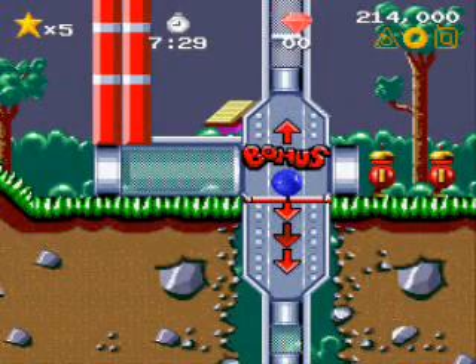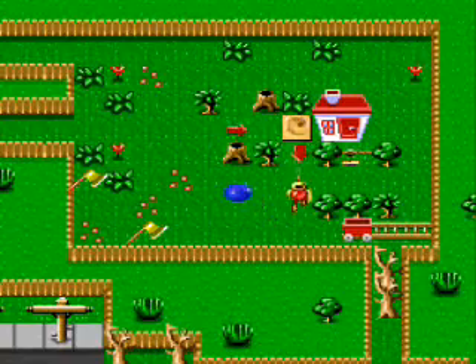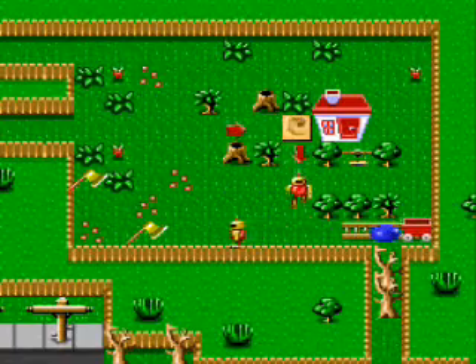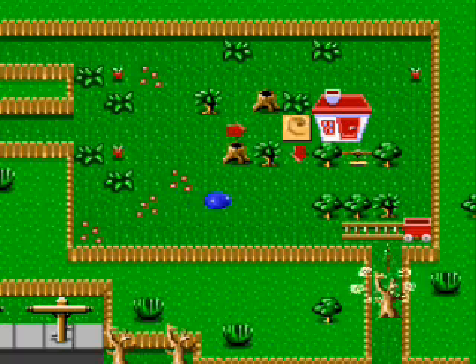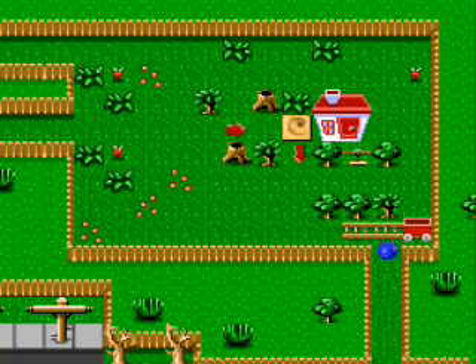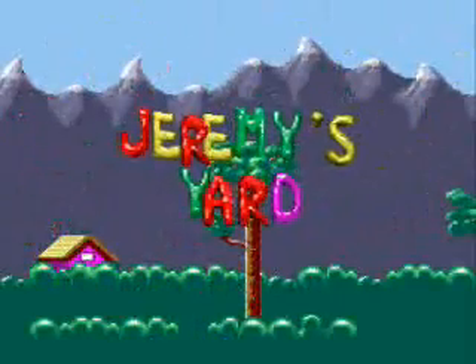And every time you beat a level, you free the robots. And what do the robots do? Anytime, Clayton. Come on. They clear the path to the next area, assuming you move all the crates in the right order. Come on, guys, hurry up. Thank you. Hey, speed up button! Yay! And they clear the way to the next area, which is... Jeremy's Yard!